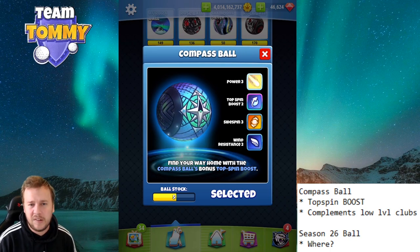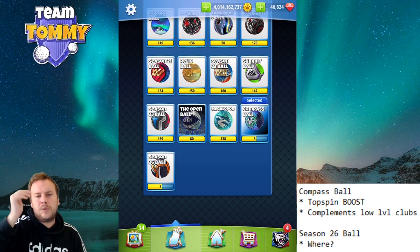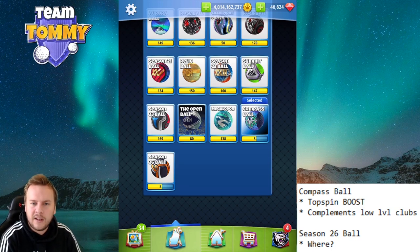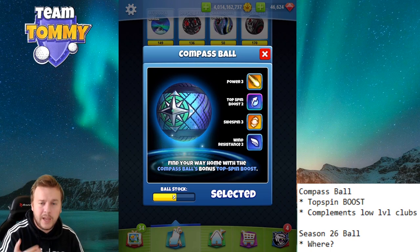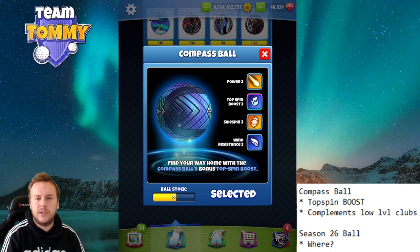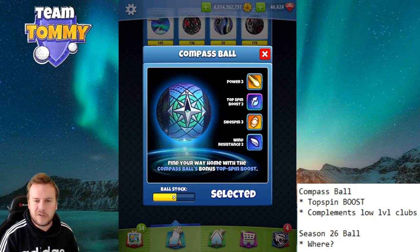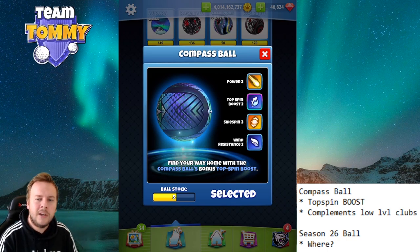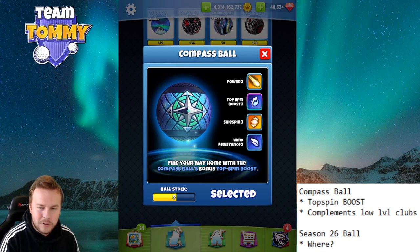In Master division, players usually have enough topspin on their clubs already, and we also have Power 4 and Power 5 balls for distance. So I don't see this ball being used much in higher divisions, but definitely in the lower ones. Overall, I'd rate the Compass ball an 8 out of 10. The Wind 2 pulls it down a little, but it's very close to a Kingmaker or upgraded Katana, and the topspin boost creates real extra value, especially for players with lower-level clubs.